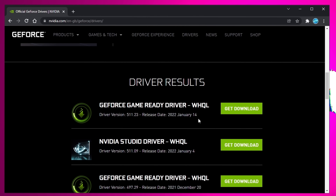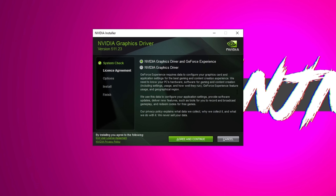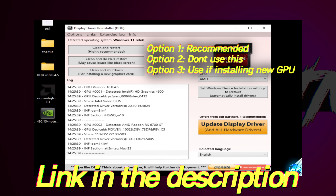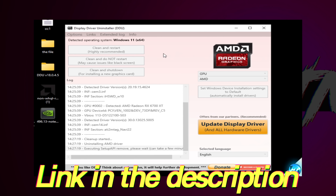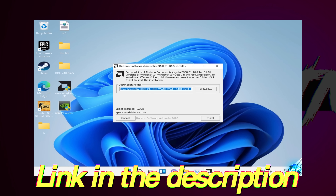Depending on when you're watching this video, there may be a newer version out — whatever is at the top, select get download, then select download now. Before we update our driver, I'm quickly going to shout out a video I recently published which will show you how to properly do a clean installation of new GPU drivers using the DDU, or display driver uninstall utility.